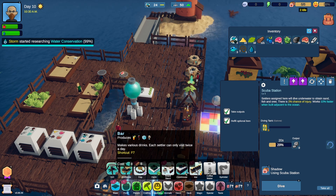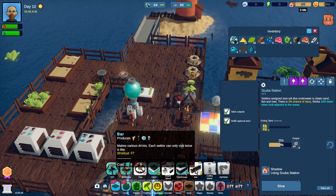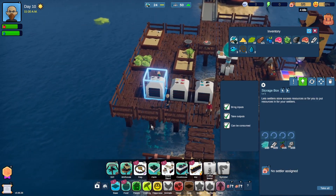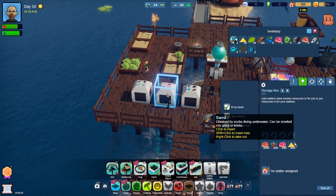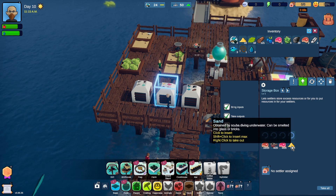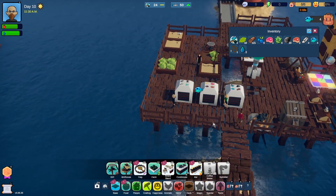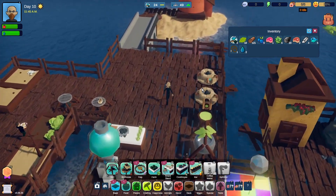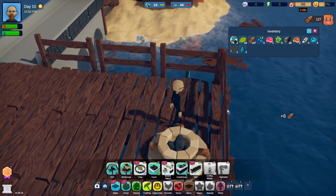Eight glass and eight wood. Bet we don't have glass. We have one glass - not really enough. I'll tell you what, let's put all of our sand in there so they can feed it into the smelter. I think I set this up as glass, didn't I? Yeah. So they'll fill that up and we'll start producing glass.